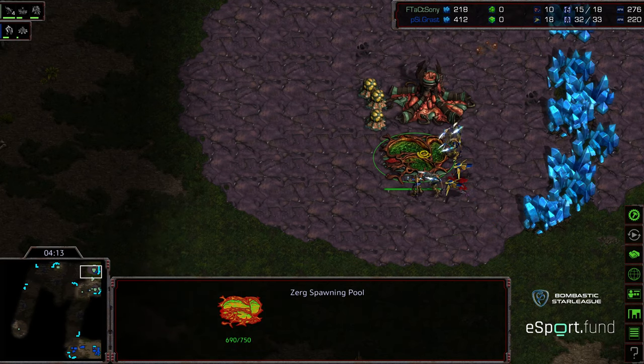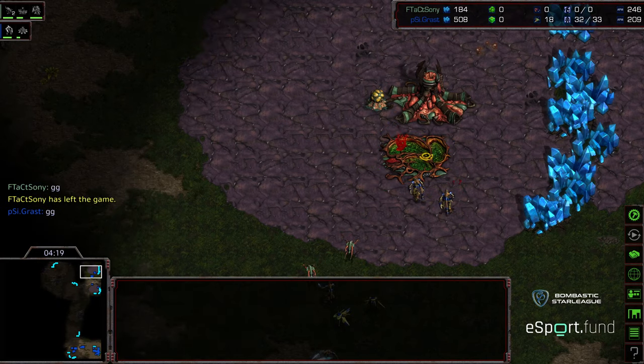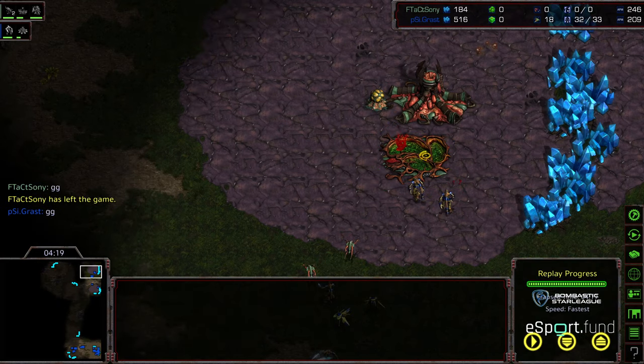Four Zerglings are there — a Zealot for each Zergling. They can actually focus the spawning pool and kill several drones. The drones are peeling off. Just working on that spawning pool — good Zealot targeting. There's GG from Sony. Lack of scouting information is killer. I like the patience from Grast in this build — he didn't just jump that first Zealot forward; instead he waited for three, knowing it was a four-player map. Let's go ahead and dive into game two in this loser's bracket. Hope you guys enjoyed it — thanks for listening.